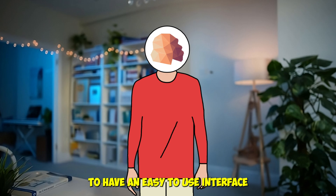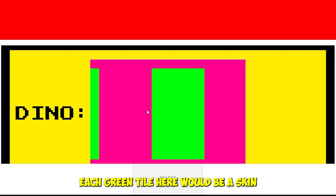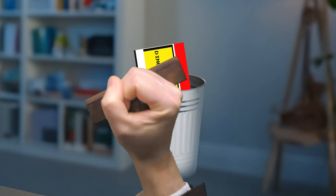My goal with the shop was to have an easy-to-use interface, which is why I made this scrollable UI. Each green tile here would be a skin that you can select. And if you want to change the object, you simply scroll down to set the skin for, let's say, a cactus or the bird.